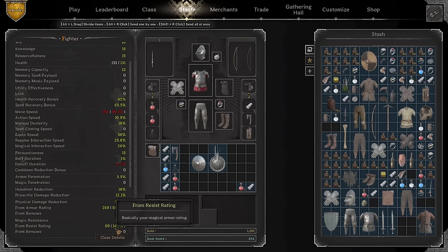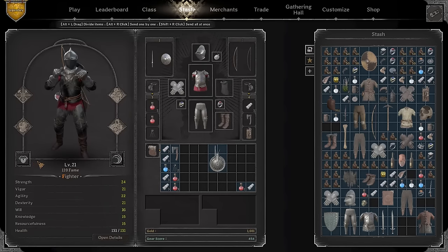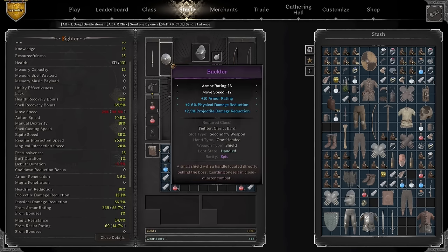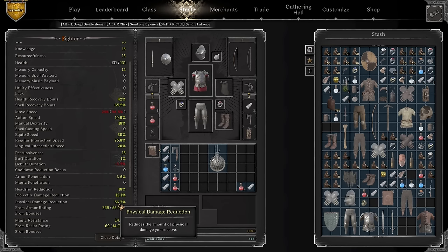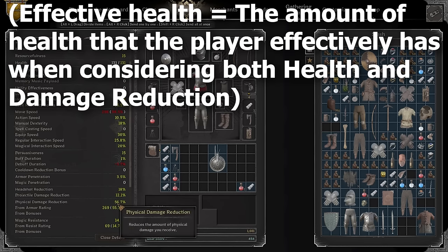In this patch, physical damage reduction went up drastically. To hit 60% PDR takes little to no effort. You use the skill 'Down' which increases your physical damage reduction by 10%, putting you at 75% PDR. With 131 health and a decent weapon and shield giving additional armor and health — let's say 140 HP — with 75% PDR the effective health you'd have in-game would be close to 700, which is ridiculous.